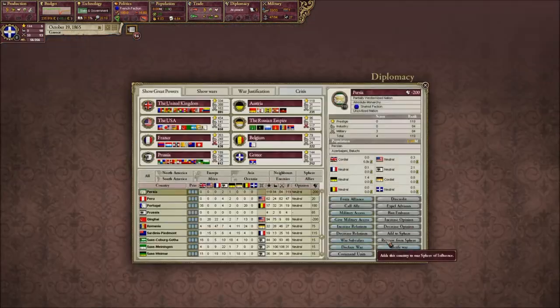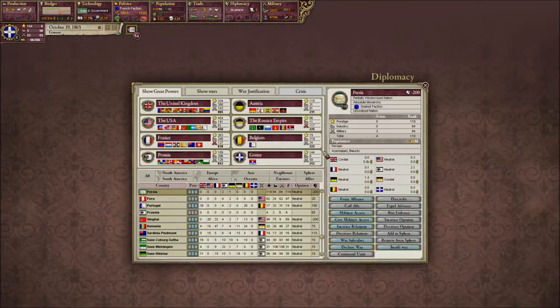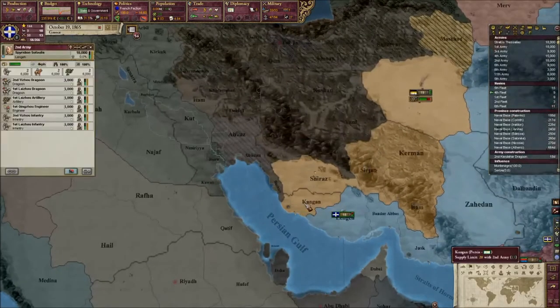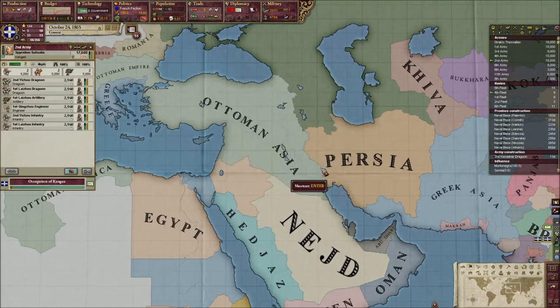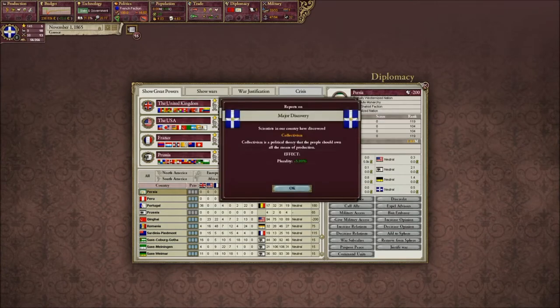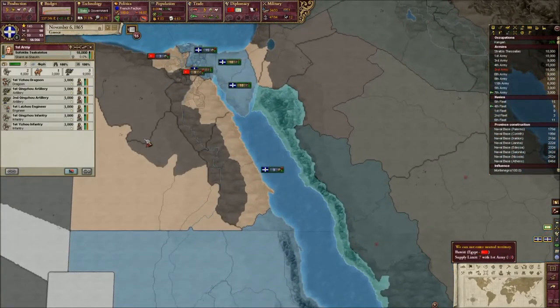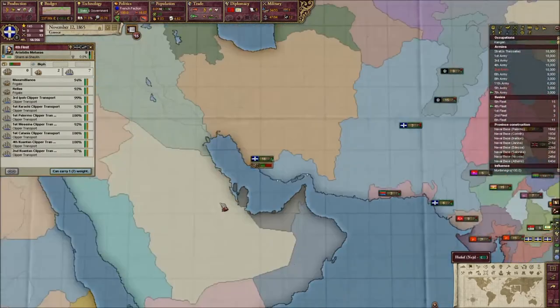We're going to make the problem slightly worse by declaring war on Persia and taking one of their provinces — Khuzistan in particular. The reason for this is we will finally connect Greek Asia to the Ottoman Empire. It looks like right as we did that they made peace with the Russians. They can't influence them while they have a truce. The British can, but they're our allies, so hopefully they won't declare on us. I'm pretty sure they would have to break the alliance first.